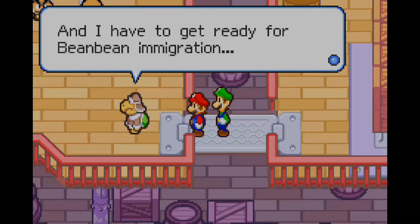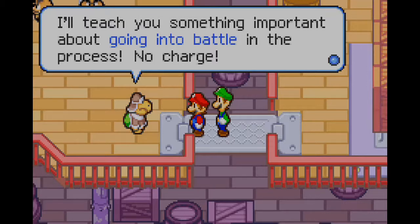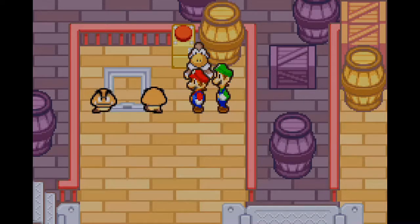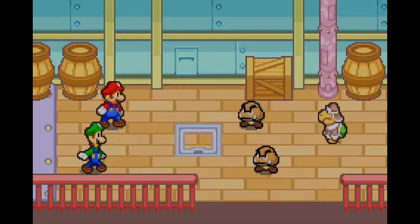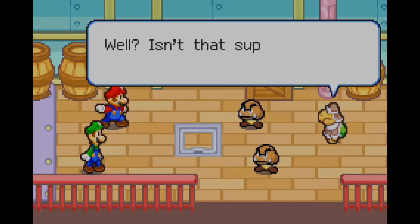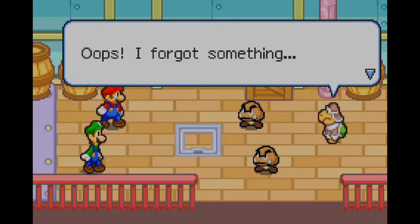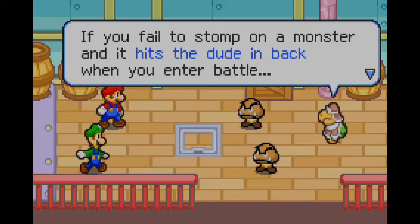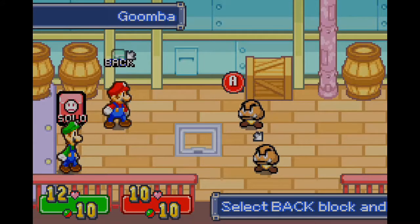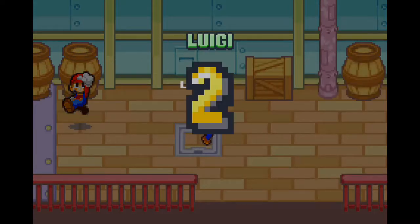And I have to get ready for the Bean Bean immigration. Oh, it's Mario and Mr. Greeny. Can you two help me out? I'll teach you something important about going into battle. You can catch these guys, but first you have to stomp on them to start the battle. This is the introduction of first strikes. If you stomp on a monster as you enter battle, it'll start the battle by taking damage. Yowch! Well, isn't that super cool? Also, if you fail to stomp on the monster and it hits you — hits the dude in the back when you enter the battle — then that guy can't move until his turn comes.